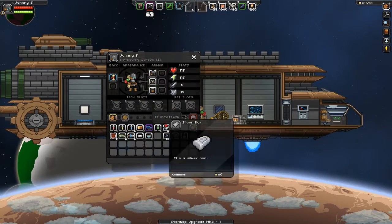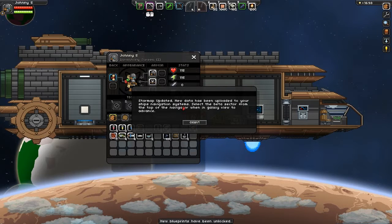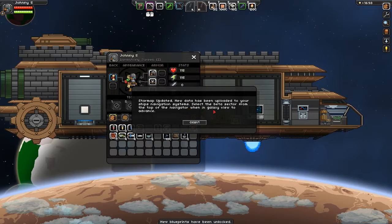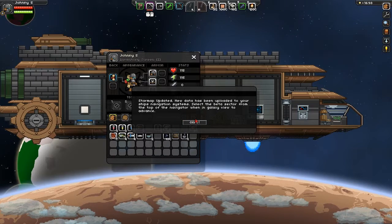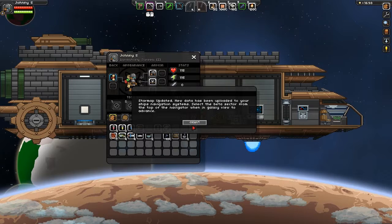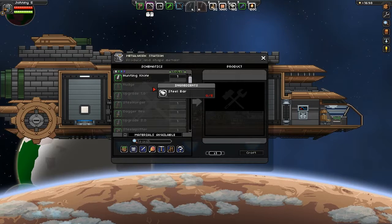Mk2, einmal. Star Map Updated - new data has been uploaded to your ship navigation systems. Select the beta sector from the top of the navigator when in galaxy view to advance. Cool, und jetzt können wir auch neue Sachen herstellen.